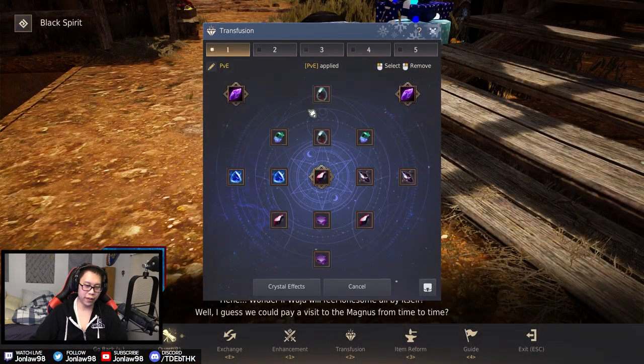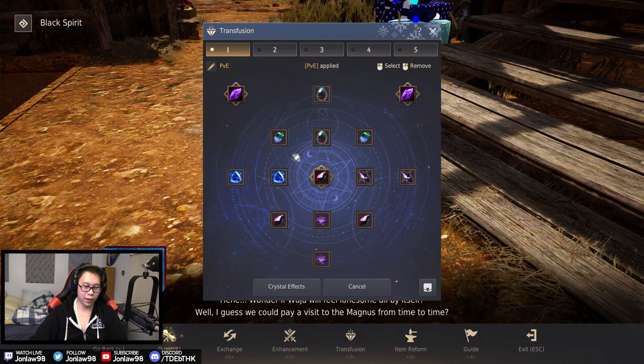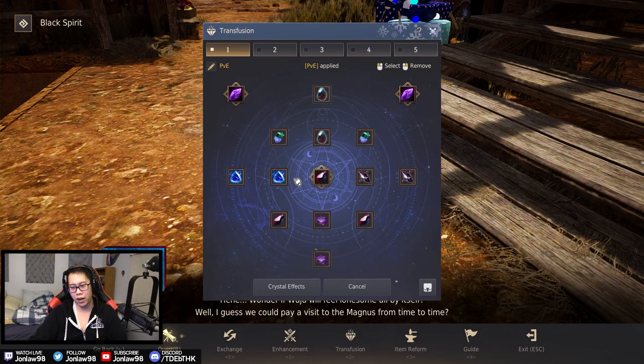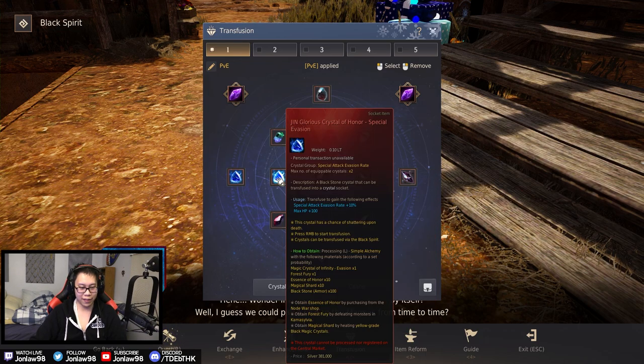You could take out the resistance crystals or the accuracy ones if you want. I personally struggle to remove accuracy even as a beginner, because it also gives ignore all resistances — less relevant in PvE than PvP but still nice. Special attack evasion is more for survivability at high-end spots. If you just want straight AP, you could fill all those slots with damage crystals.